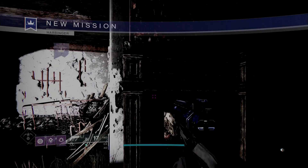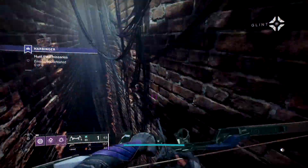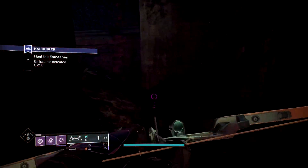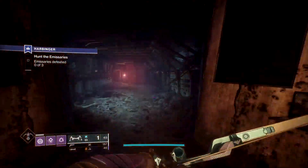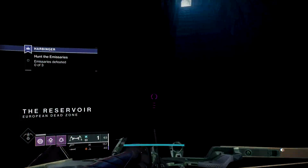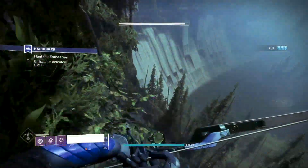I decided to revisit Harbinger this week and use the Lament since Bungie will be nerfing it next season. Just like last season, this week we'll be dealing with very tanky bosses with infinite waves of adds, but they can be easily taken down with the Lament. There are going to be three emissaries — you can call them three mini bosses — and every week they are in different locations.